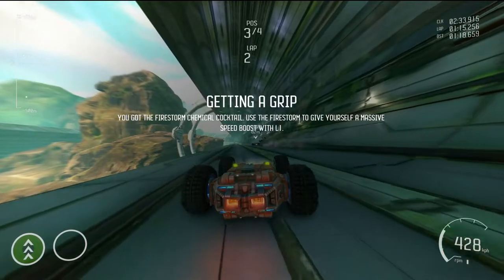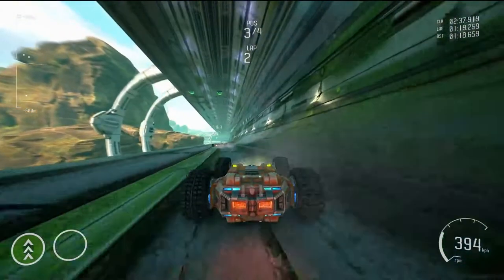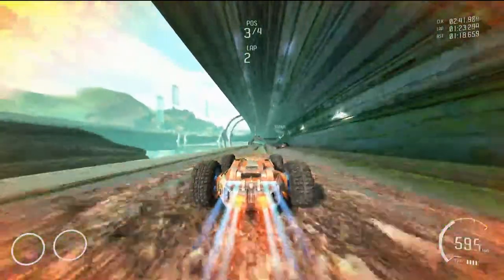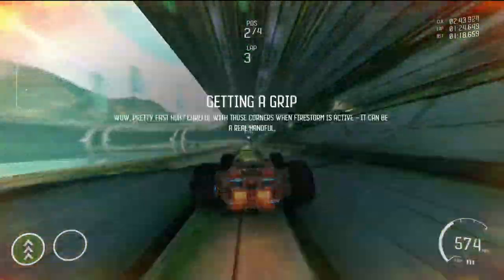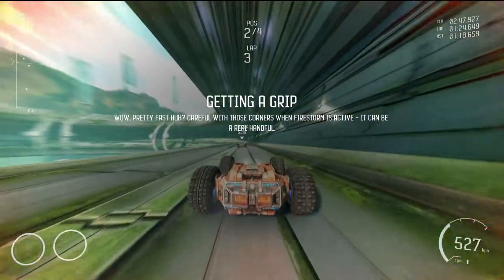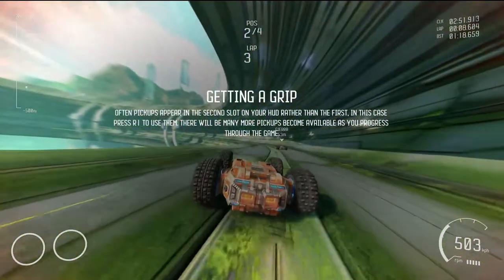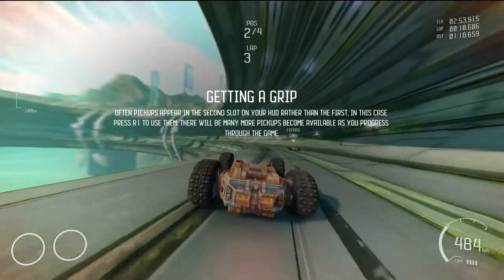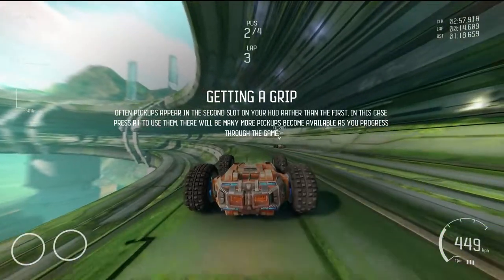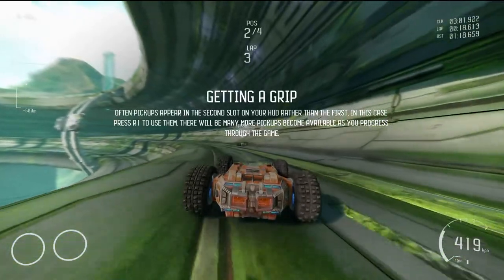You got the Firestorm chemical cocktail. Use the Firestorm to give yourself a massive speed boost. That looks sick — the graphics are great! Wow, pretty fast, huh? Careful with those corners when Firestorm is active. Often pickups appear in the second slot on your HUD rather than the first; in this case press R1 to use them. There will be many more pickups — proceed to the gate.